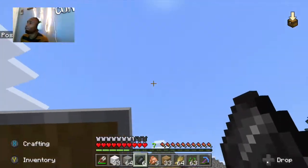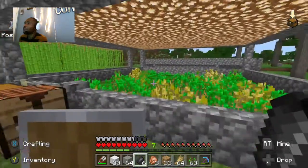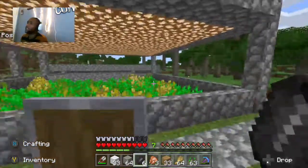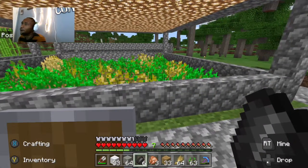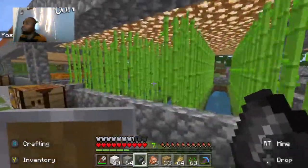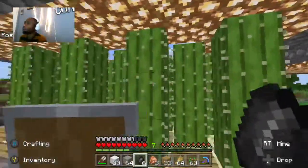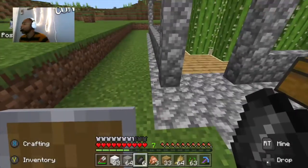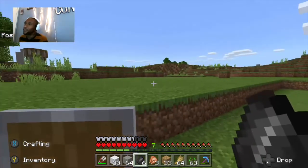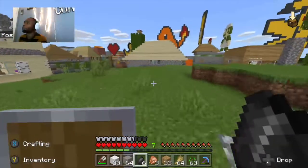The backyard consists of farms. The first farm built was over in the city, but these are the real actual farms — the real food supply. We've got wheat, sugar cane, pumpkin, carrots, cacti, and beets. Shout out to The Office for that one.